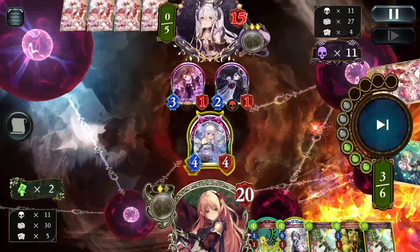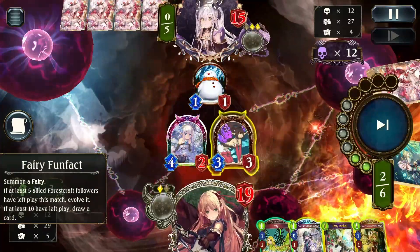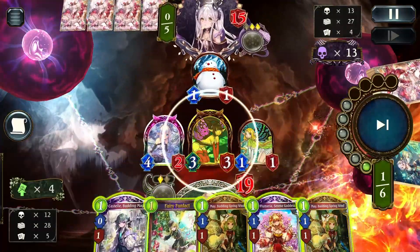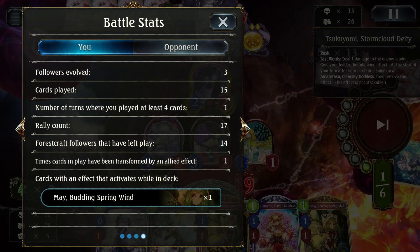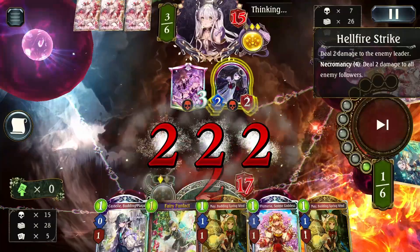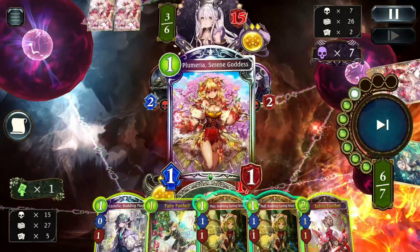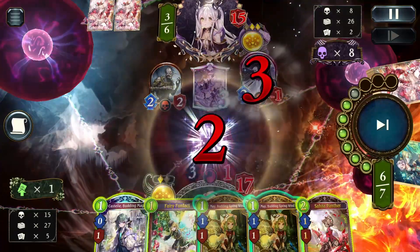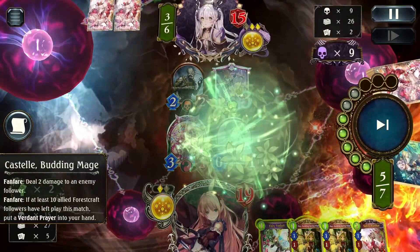We're going to go ahead and get rid of the Dark Alice — that should make it a lot harder for them to win. Normally you want to recycle your Lily against Last Words, but unfortunately our hand isn't great and we don't have bounces, so I'm going to sack my Lily here. We played enough followers to invoke May, and that's really all we need. Looking at our follower count we're at 14, now 17, but we won't have lethal because we don't have enough storms.